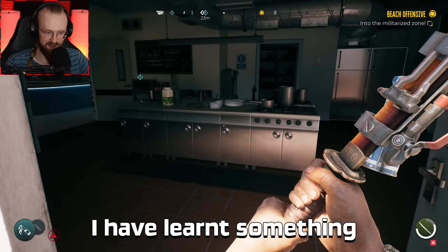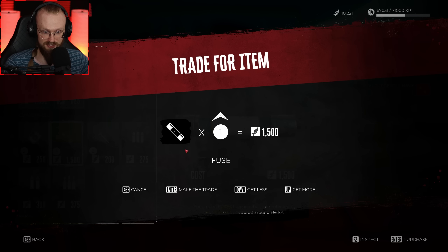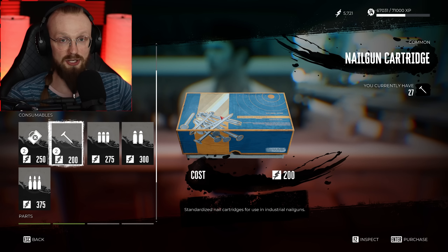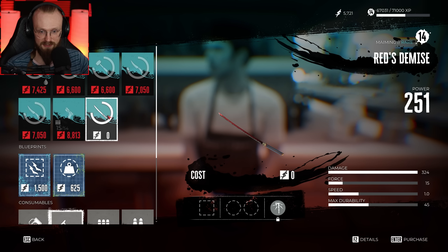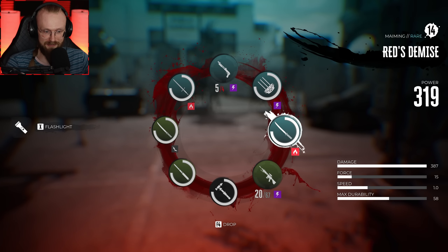But all that stuff aside, I have learned something. There is a trader, and from this trader we can buy these fuses. I know that we need to buy all of these fuses because with them we can open up some special rooms — and you can only open up those special rooms by buying fuses. We've just gotten a free katana called Red's Demise. It does 319 damage.